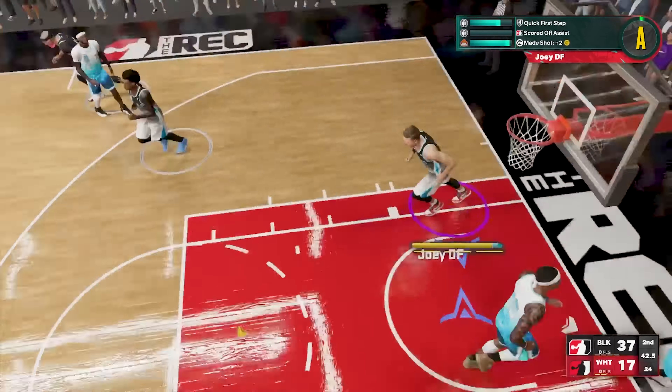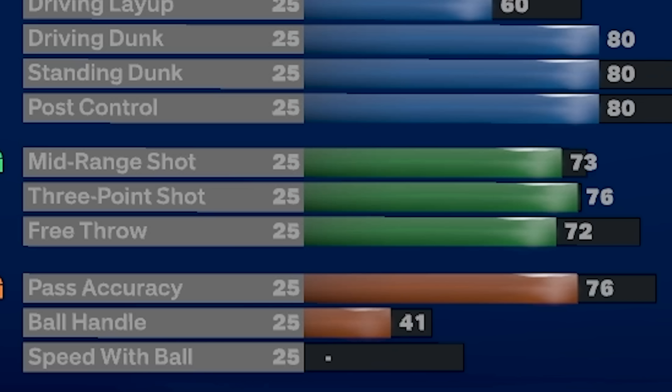While I'm showing you the finishing attributes, let me let you know that I'm showing two versions of this build today. This first version is the more defensive-heavy version. As you can see, we're getting the bare minimum on the finishing category — just an 82 close shot, 80 driving dunk, 80 standing dunk, and 80 post control — but I promise you that is more than enough.